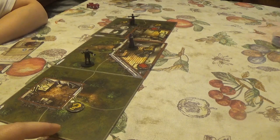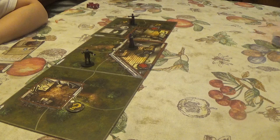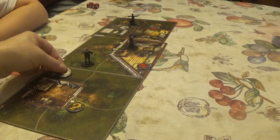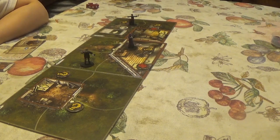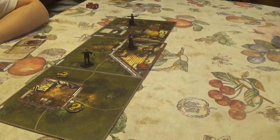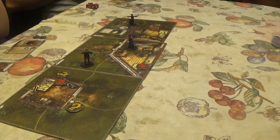A piece of paper sticks out of a dried mud puddle — place a search token. The team notes this is the first mission where none of them started with a light source.